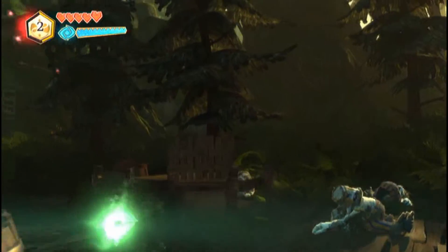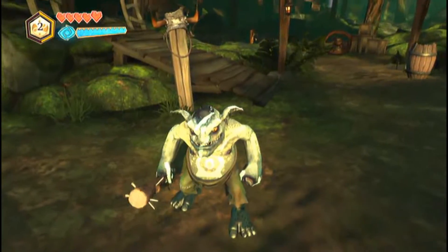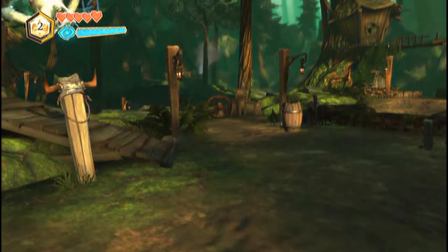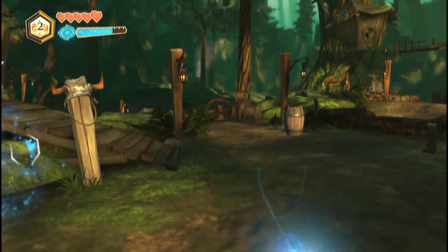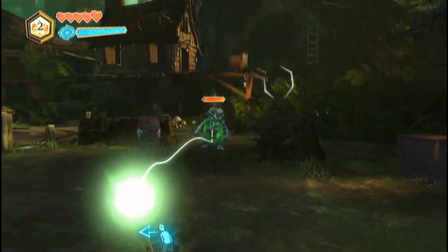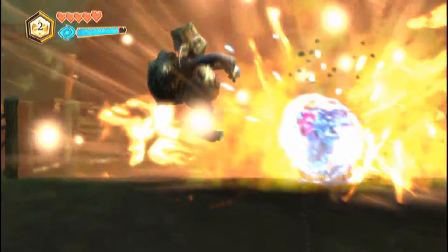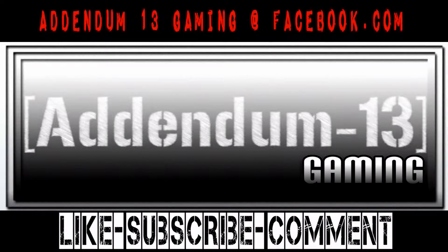Magical attacks include bolt and push. Bolt can be used for destruction and push can be used to knock enemies back and manipulate environments, as well as blocking, strafing, and a number of other little attacks — magical and environmental. Anyway, I'm going to give this game a 2 out of 5. Not impressed.